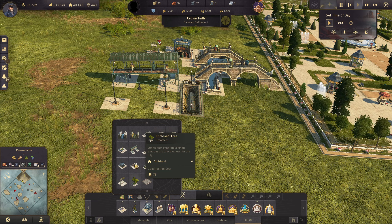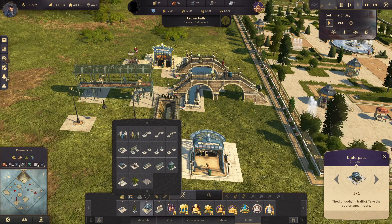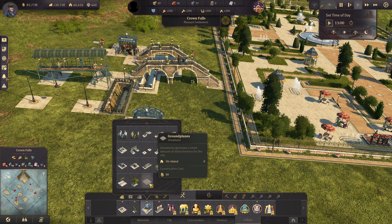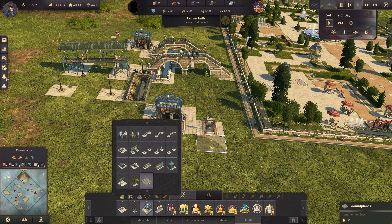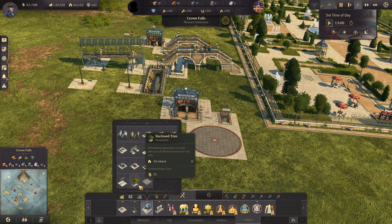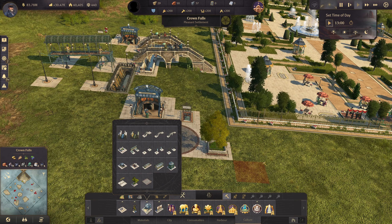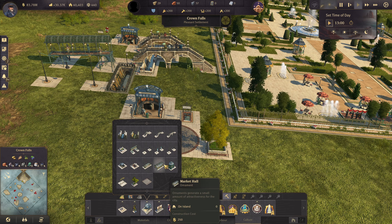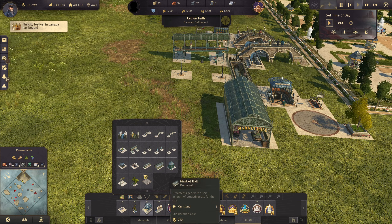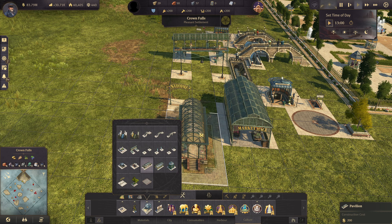Let's check out the underpass, which I have over there. We also have the underground toilet, which looks like that. One of the things that I like is the new ground planes, which is pretty nice. I also like the enclosed tree, which I'm gonna use on my park. We also have the market hall, which is pretty cool, the entrance, and the pavilion, which is also pretty cool.